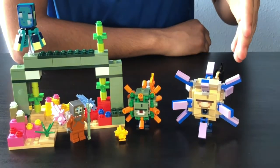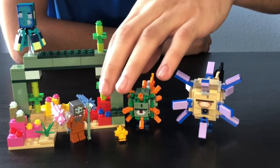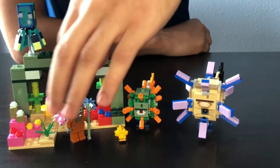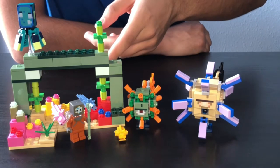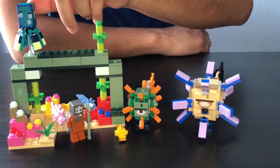Here we have an Elder Guardian, a Guardian, three Axolotls, a diver with a trident. We got some seagrass right here, a little coral reef growing right here, we got some sea pickles, and what is kelp — yeah, we got some kelp right here, an ancient ruin right here, and we got a glow squid.